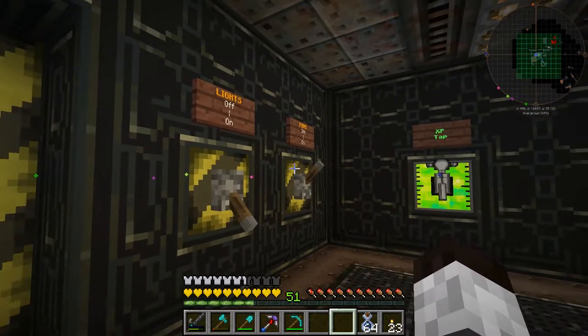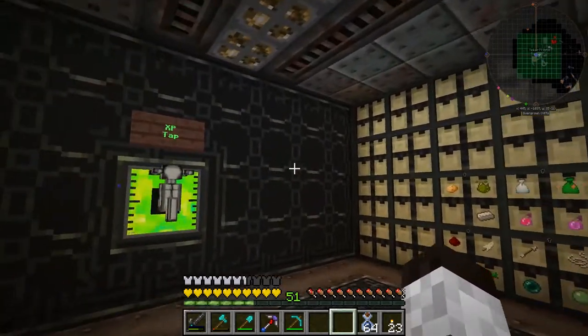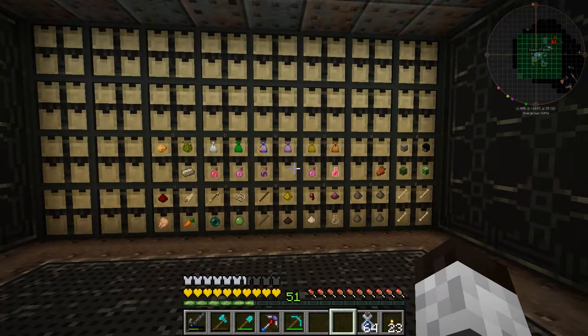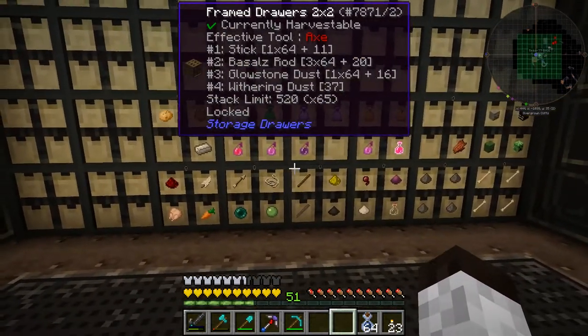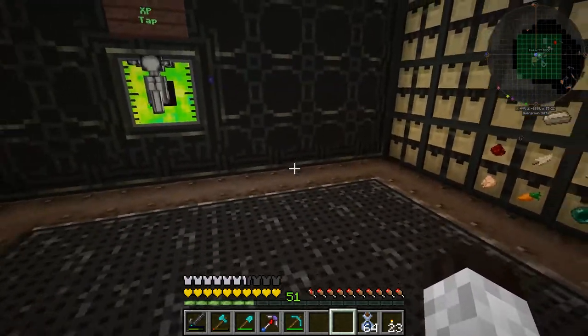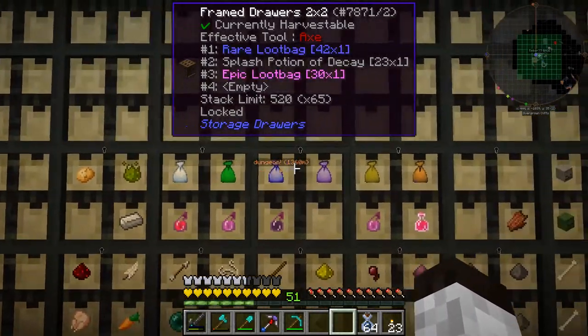And now for the big reveal with the drawers swapped. I like the look — it's got the yellowish color but still has the circuit colors in it. It's looking really, really nice. It took a while because of the stacks — I had to swap out inventories and use temporary chests to hold items. But we have a lot of stuff here.